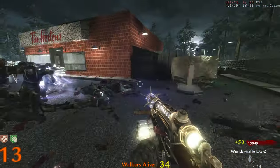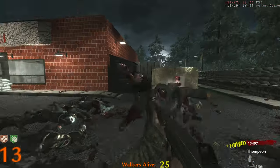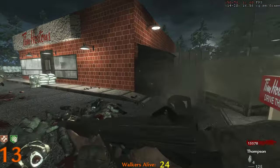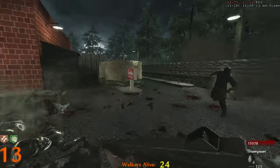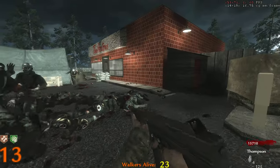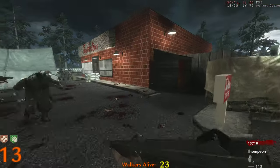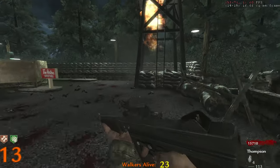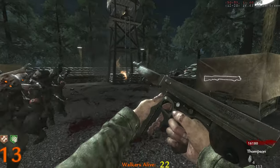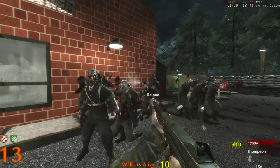Training zombies up again — just need to remind myself not to get clipped on that stupid barricade. It's five grand for the door and 15 for the ending, so saving up 20 grand total. No need to pack-a-punch really — I already saw the camo and it's just default, so no custom camo. 17 grand.